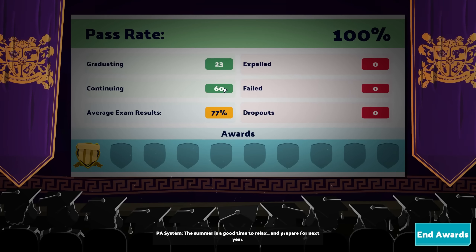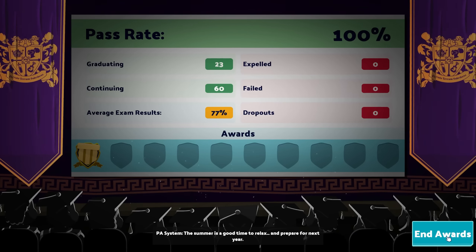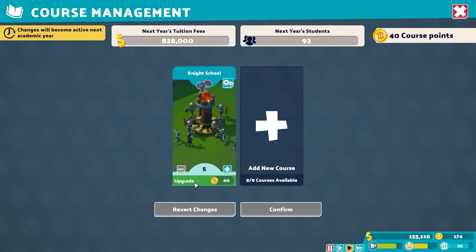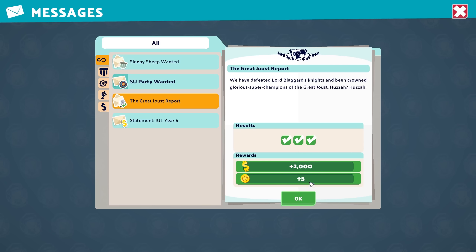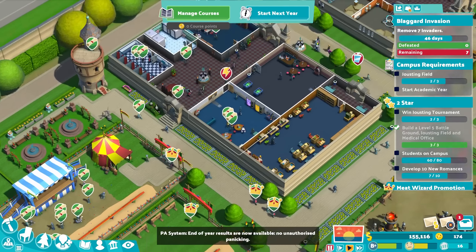The academy year is over — we made some profit there again. 77% pass rate, 23 graduated, no one failed. The standards are quite high at my university. We can go up one more course level, which means more students.